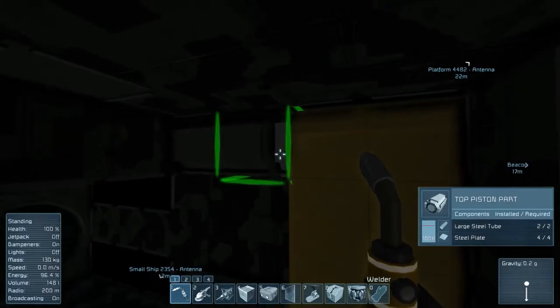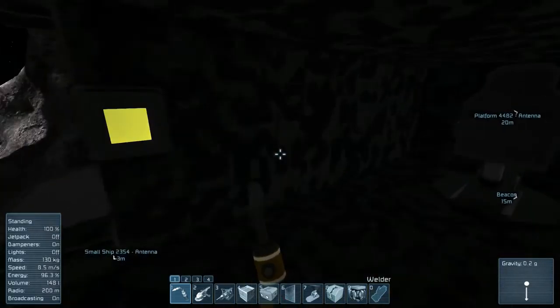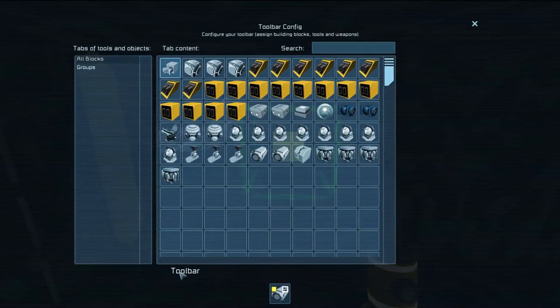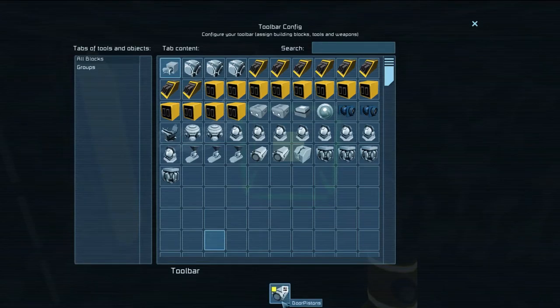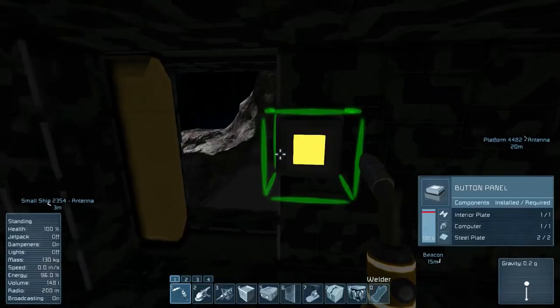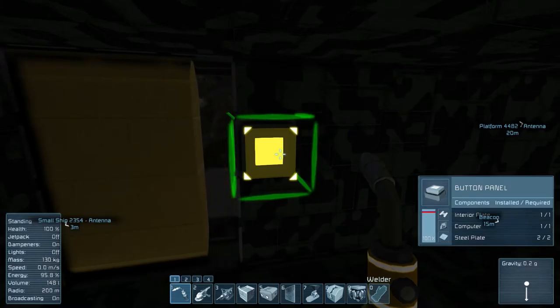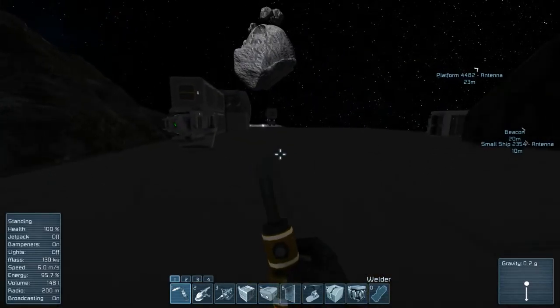I have two pistons here, and you have to make sure you weld the top of the piston. I set up a button panel here. If I open this up, you can see down here in the toolbar it has the option of a group I made called 'door pistons.' Activating this with T shuts the door, although I don't like that little shift it does.